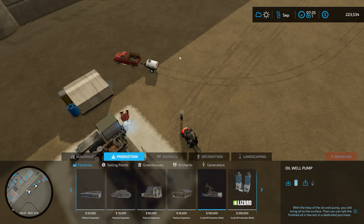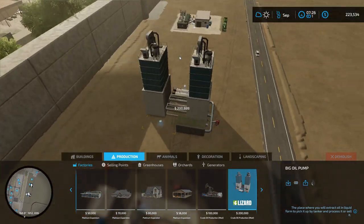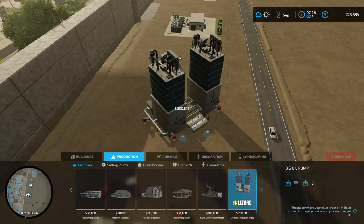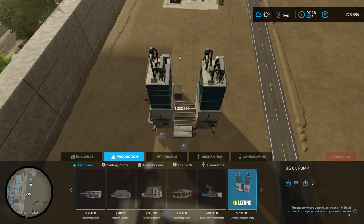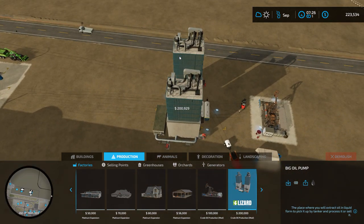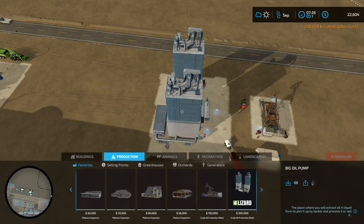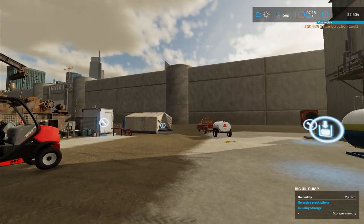So we currently have this oil well pump, but now we're going to put in this big oil pump — it's a lot larger in size. Let me zoom out a little bit and spin it around so it faces that way. I'm going to try to keep it close to our other oil well. That's nice. That will produce crude oil a lot faster.